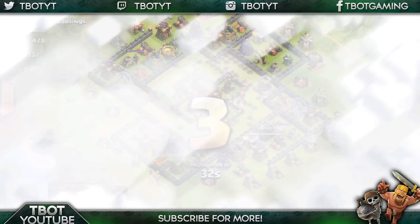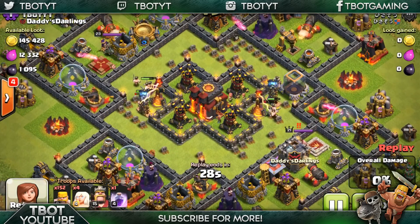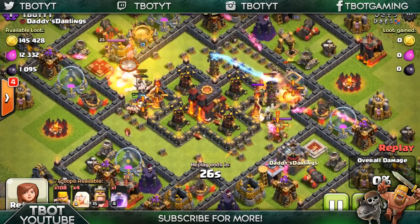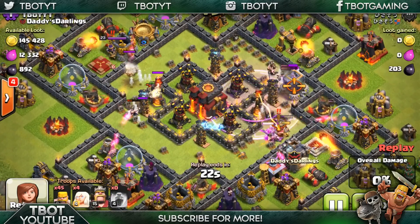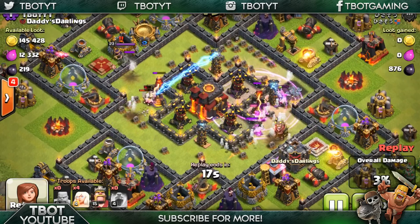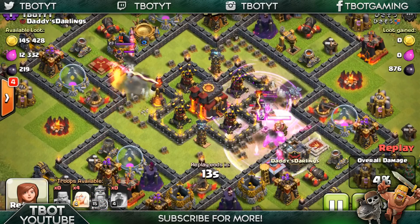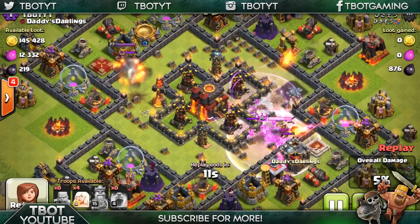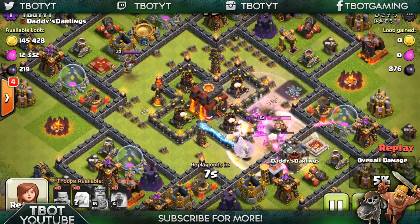We're going to look at this barbarian raid. He's going to go in deciding what to do. You can see the 3-2-1 countdown — he's going to spam as many troops as he can in the center of the base. Rage spell right there. You can see the teslas are popping out. A king is going to die out from all of those barbarians. There are so many defenses just shooting at all those barbarians, and what I really like about it is that the defenses from the outside also shoot the inside of the base.